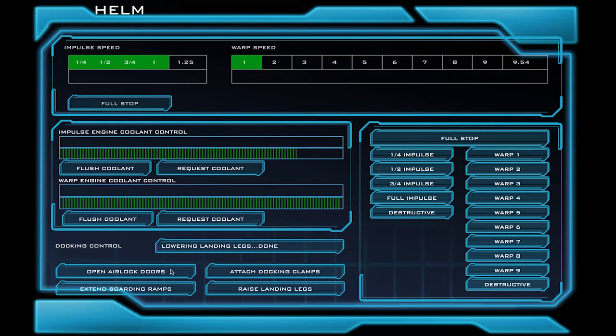Down here is our docking control. We have four buttons: one to open the airlock doors, extend the boarding ramps, attach to the docking clamps, and raise or lower the landing legs. The very specific order that you have to go in is airlocks, boarding ramps, and docking clamps. That is all for this screen. If you have any questions, please raise your hand and ask a staff member now.